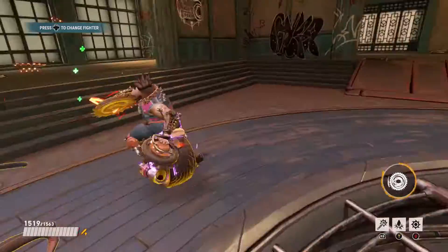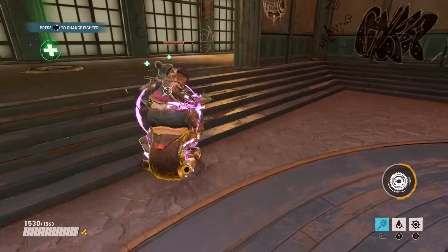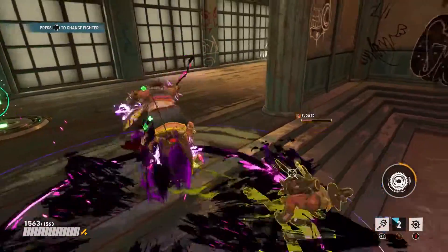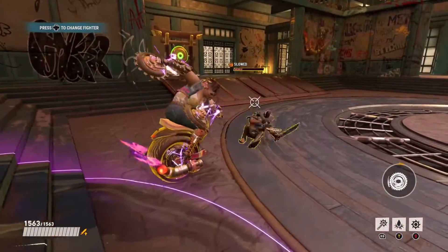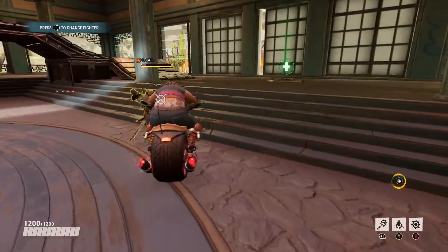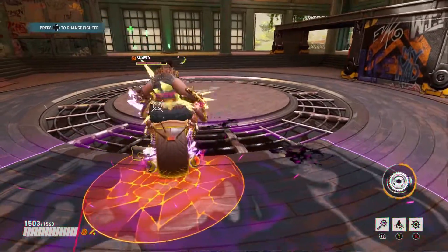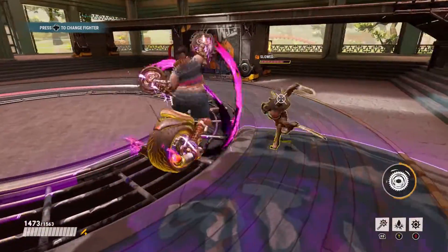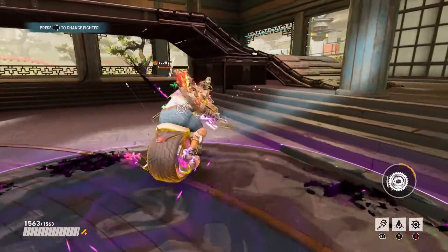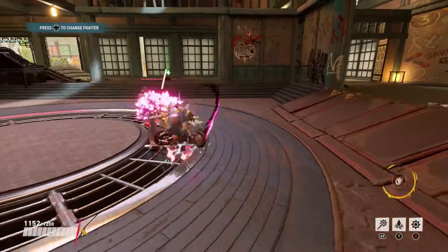Going over to her ultimates — Turbo Charge is a very good ultimate. It gives her a damage boost, life steal, and maximum health increase. Both of her ultimates are very powerful and can be used effectively for your team. Turbo Charge can help boost her so she can tank more and help defend your team more.